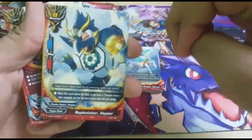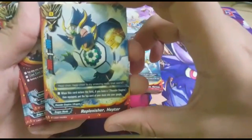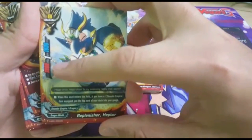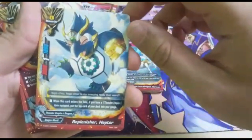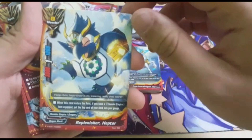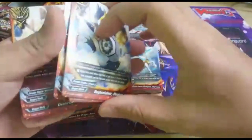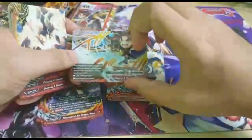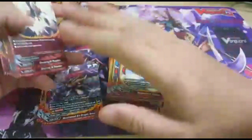Next one is a size 0 card. He looks like a penguin, so damn cute. He has 3,000 attack, 1,000 defense, 1 crit. Skill: when this card enters the field and if you have a Thunder Emperor item equipped, put the top card of your deck into the gauge. This helps you build up gauge, which is really important because you need it for your impact card — you need 4 gauge, so you need to build it up really fast.